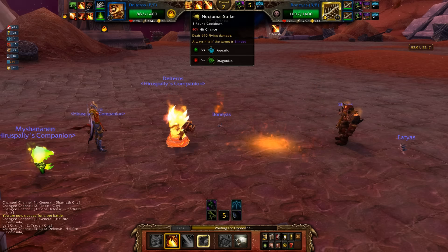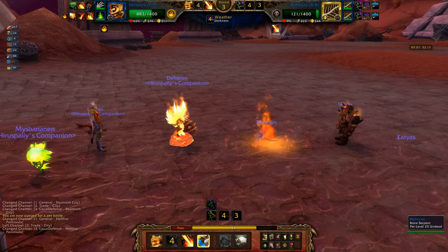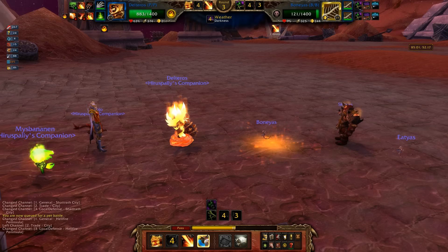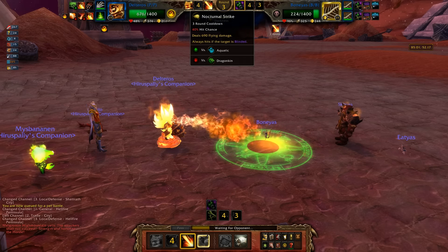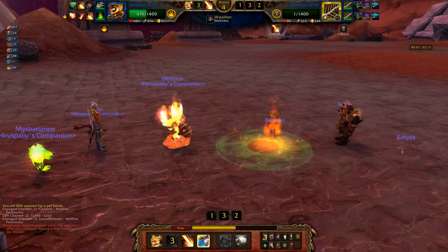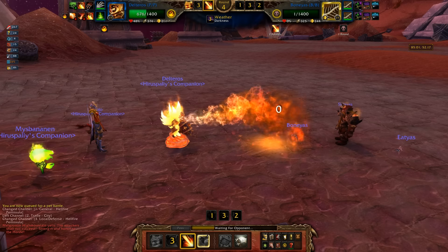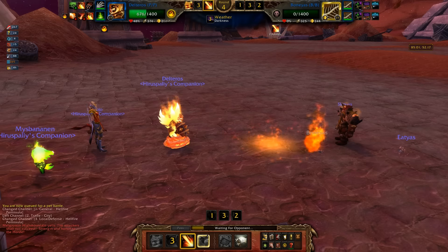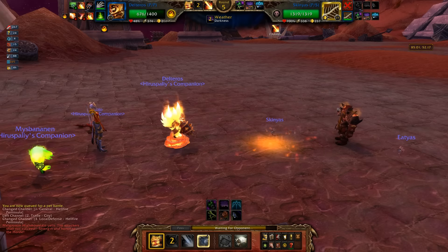Don't die, don't die — oh, you missed! That is so uncommon, that's pretty sweet. I should switch out, he's probably gonna die. I forgot — I'm elemental, he doesn't gain the Nocturnal Strike bonus. He actually has a 40% chance to hit me under Call Darkness because all it does is reduce his chance to hit while not increasing it at all. I have two elemental pets, so I can take advantage of this. I totally forgot how annoying it is to go against elementals with a darkness/Nocturnal Strike combo.